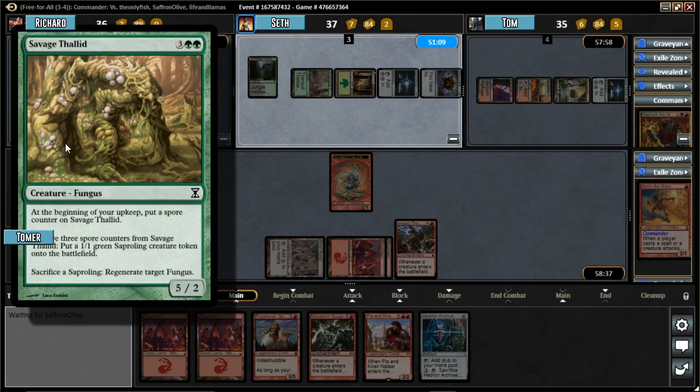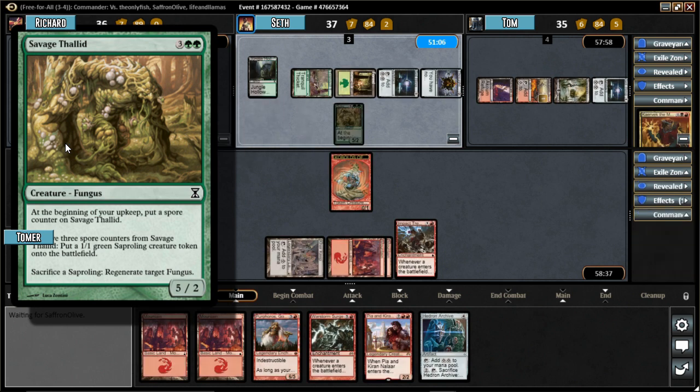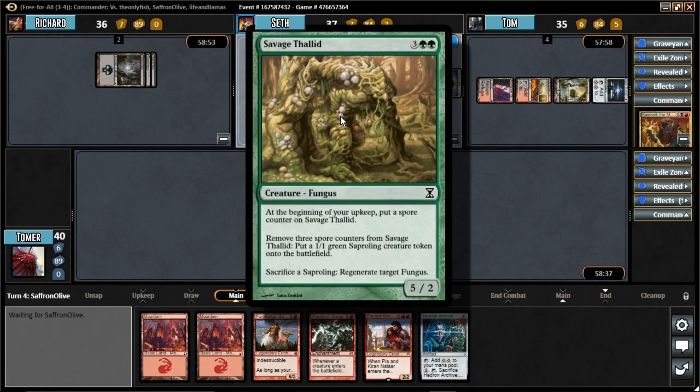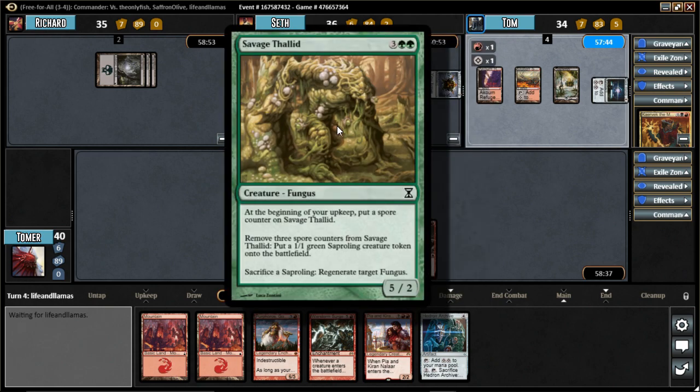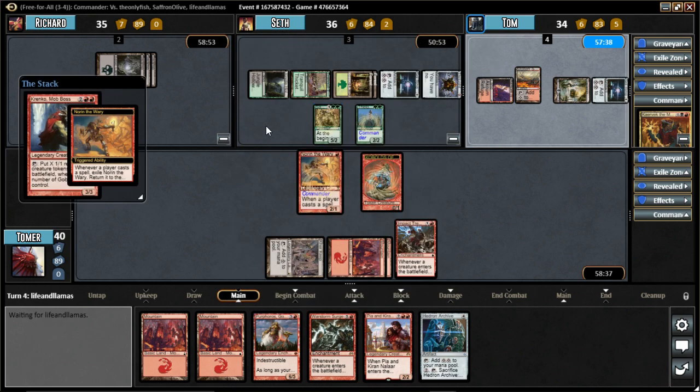What is this - Savage Salad? It's Fungus time. Three spore counters, put a 1/1 Saproling - that's good board presence, resiliency. Sacrifice one to regenerate target Fungus. Does he give Fungus creatures but not Saprolings? Yes, that's correct. How high of a pick is Savage Salad in draft? It's basically unplayable - two toughness, so bad.